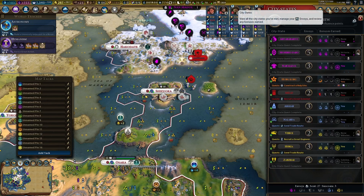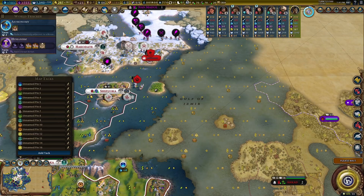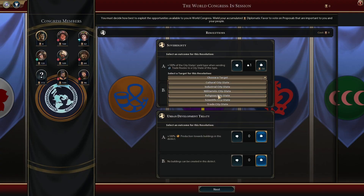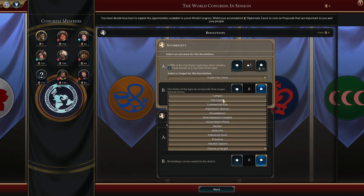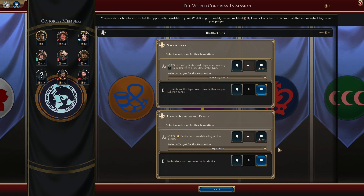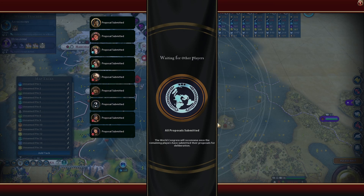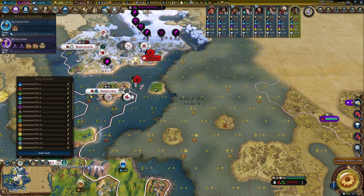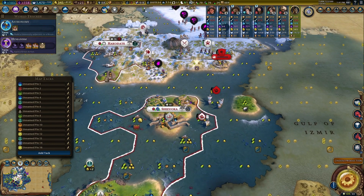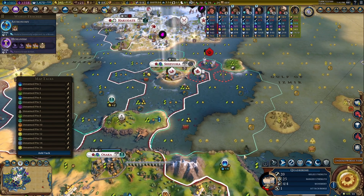What kind of city states are most in the world — cultural and trade? Either could pass. Let's vote for culture city states, and 100 production towards buildings — I'd say city center. Not sure which one's going to pass. City center passed and culture passed as well.